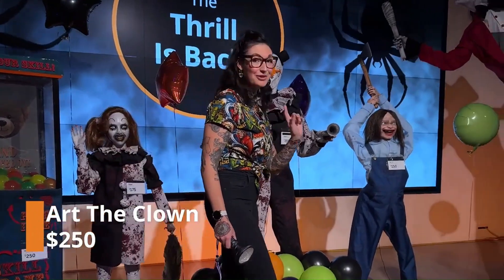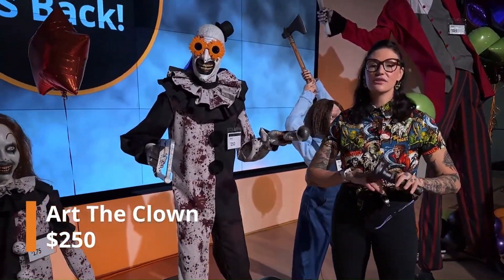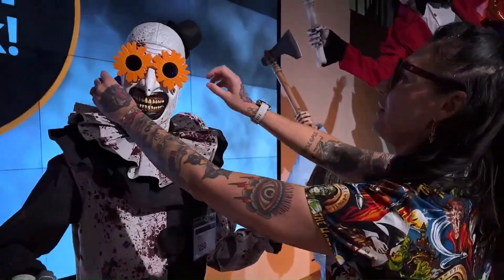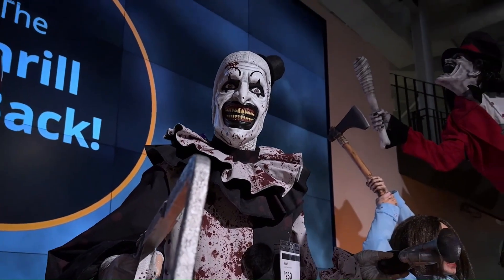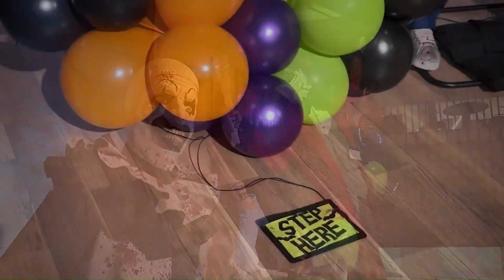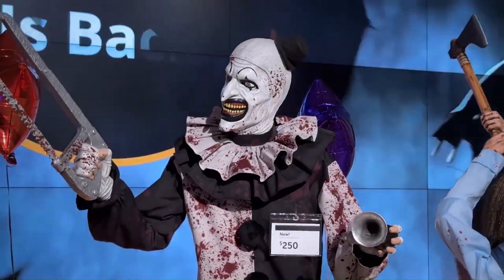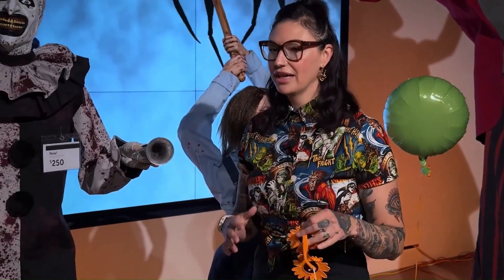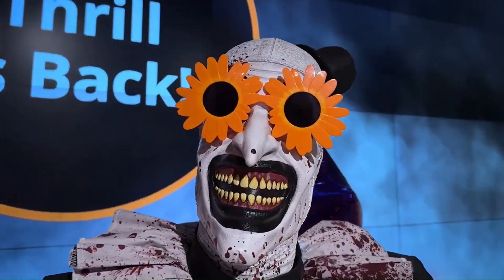Art the Clown is $250 and his animation is kind of interesting — not the best. He has glasses you can easily take off, he's super gory, and he has a little saw. He has his hat on with tons of blood. His animation could be more — he kind of moves his arm up and down and side to side, and his head doesn't move that much. He's around six feet tall. If you're a Terrifier fan, I'd say it's worth it with a coupon.